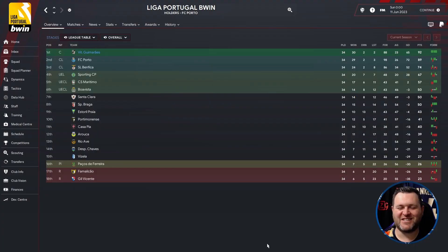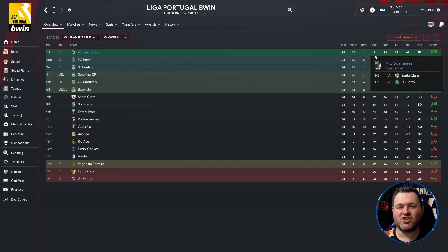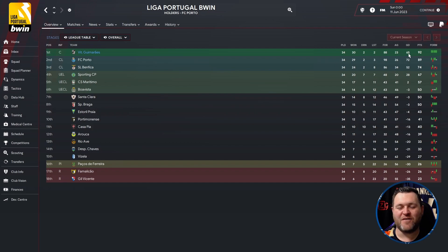Next up we've travelled along the coast to Portugal, where we managed to guide Vitor Guimaraes to win the Liga Portugal B. They played 34 games, won 30, drew 2, lost 2, scored 88 goals, conceded 23, with a 65 goal difference, finishing on 92 points. That was winning the league from Porto by 3 points and finishing well clear of the chasing pack.